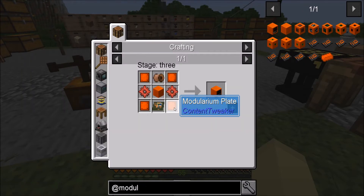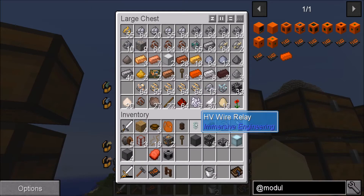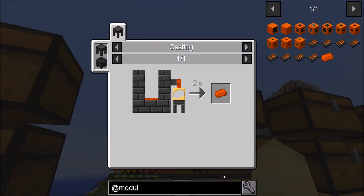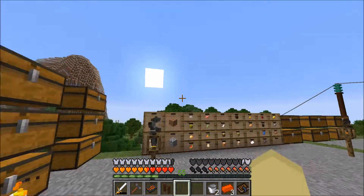Machine controller requires the modularium. We've already got some of that. We need machine casing, which is a pile of modularium plates. I probably don't have enough modularium. So let's remind ourselves of how we made that — redstone, iron and aluminium. Seems straightforward.